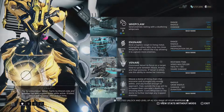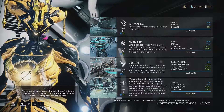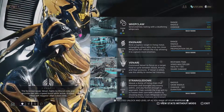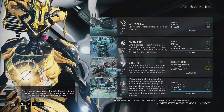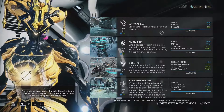Khora's kit is one that's been made very well — everything seems to flow into each other, which is quite nice. With the ability to have healing by Venari as well, it kind of offsets the need for a rejuvenation aura or other abilities like Life Strike or Healing Return. As we head into the abilities of Venari, we'll see something else that will offset the need for healing.